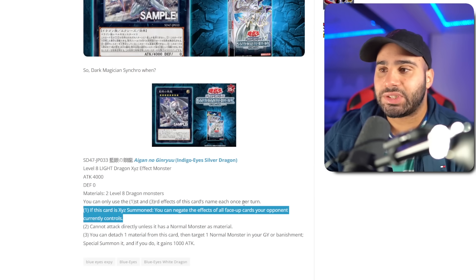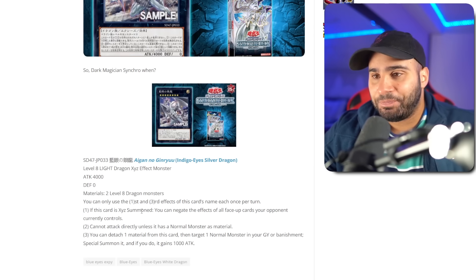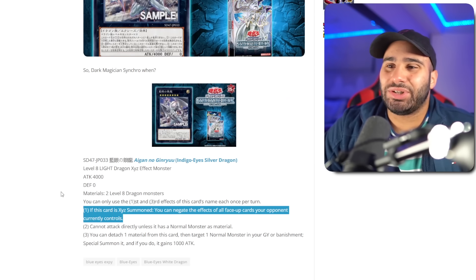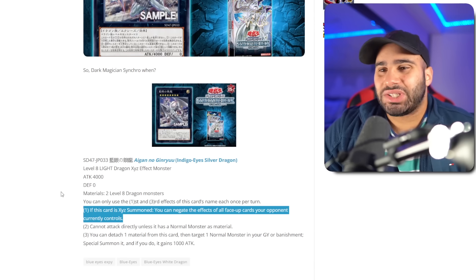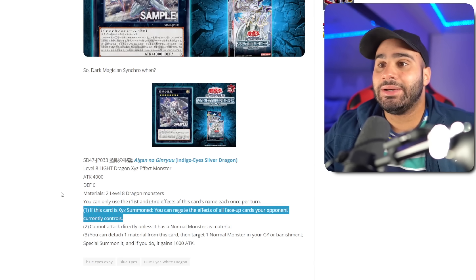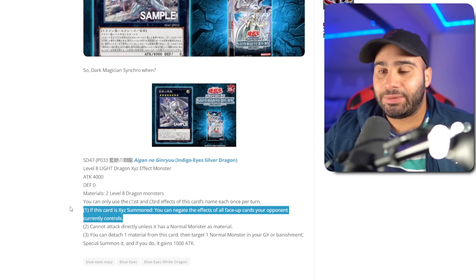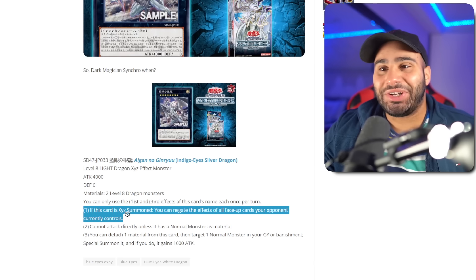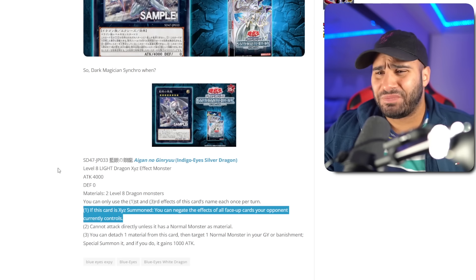If this card is Xyz summoned, you can negate the effects of all face-up cards your opponent currently controls. Okay, sure, it negates permanently, but it's not like it matters that much — because what are you really negating? Are you negating stuff like Nightmare Pain, which is the only thing I can think of that's semi-good to negate? The issue is you can never get to summoning this card if your opponent has Nightmare Pain on the field, because it means your opponent has full combo and you're gonna die regardless. So it's really hard to even get to the point where you can summon this and benefit off of the first effect. So far, this is already looking kinda weak — I'm not a big fan.